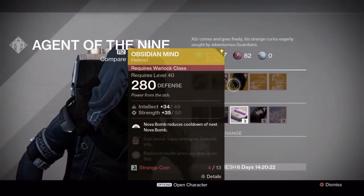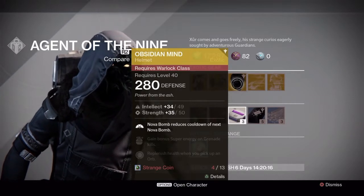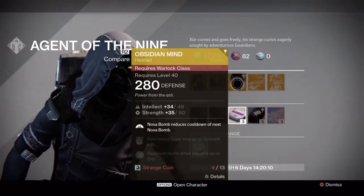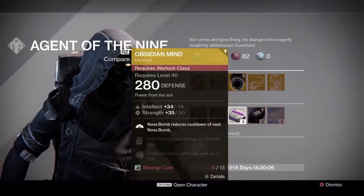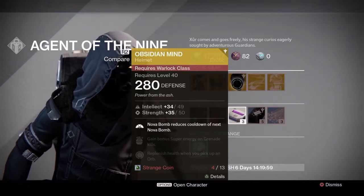The Obsidian Mind for the Warlock — Nova Bomb reduces cooldown of your next Nova Bomb, gain bonus super energy on grenade kills, and replenish health when you pick up an orb. All around not that bad of perks on the Obsidian Mind — I would probably recommend getting that.